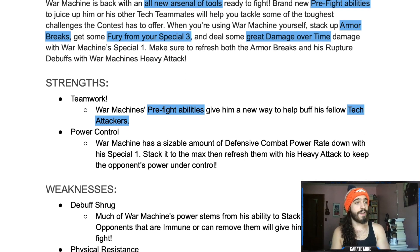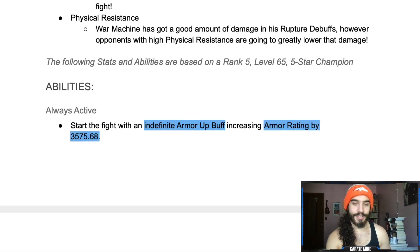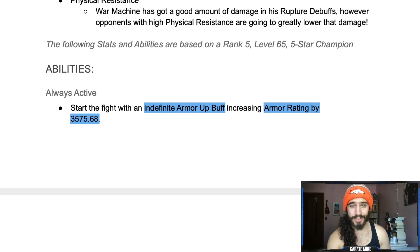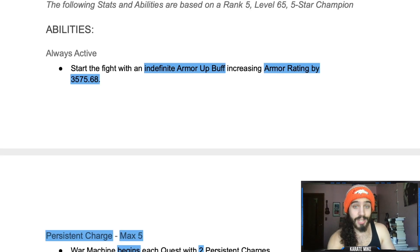War Machine's pre-fight abilities give him a new way to help out his fellow tech attackers — very similar to White Magneto but only for tech champions. Always active: start the fight with a definite armor up, increasing armor rating by 3,575. This is the highest natural armor rating in the entire game. The only thing higher is Kang at max sig and max power, but with Kang you really want to use the special two repeatedly. This guy has 3,575 right out of the gate — that's really, really good.